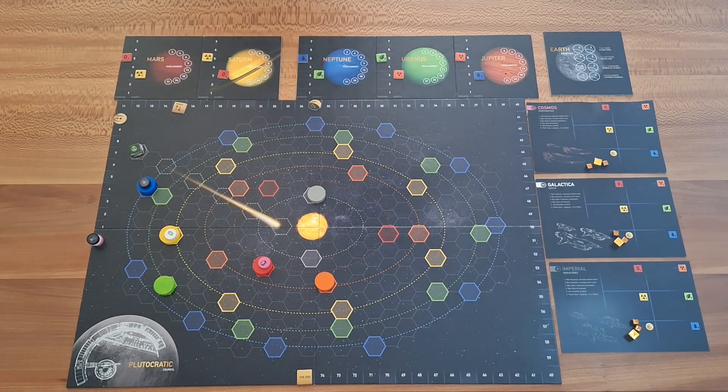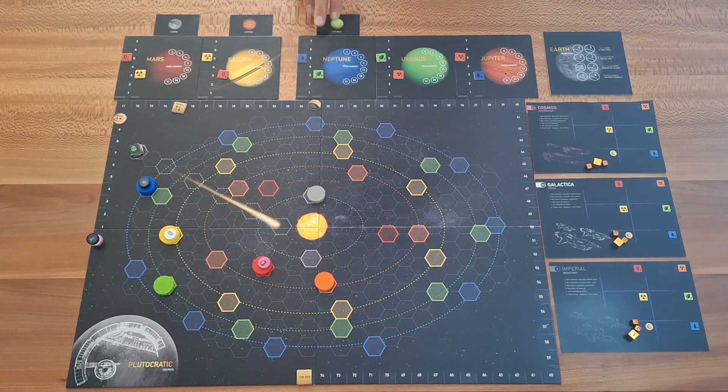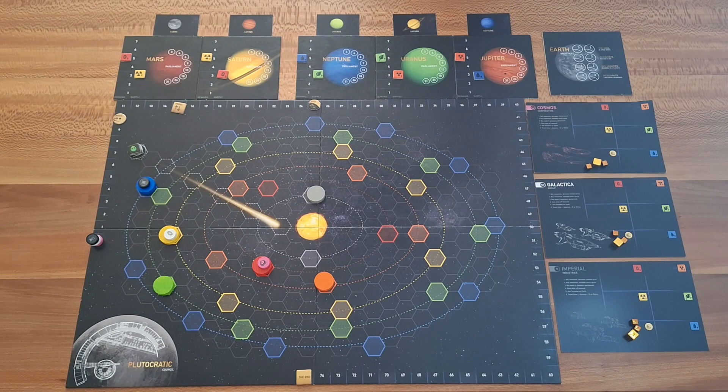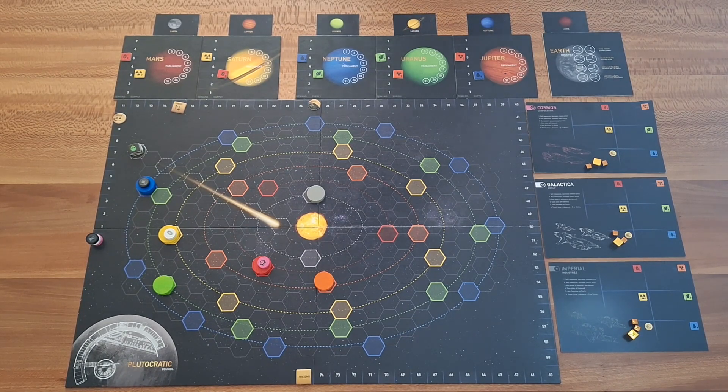For the setup for Plutocracy Passengers we have to add one passenger to every planet. The passenger on Mars wants to go to Earth, the one on Saturn wants to go to Jupiter, the passenger on Neptune wants to go to Uranus, the one on Uranus wants to go to Saturn, Jupiter to Neptune, and the passenger on Earth wants to go to Mars.